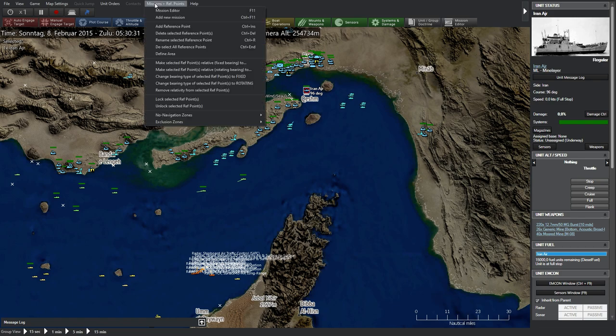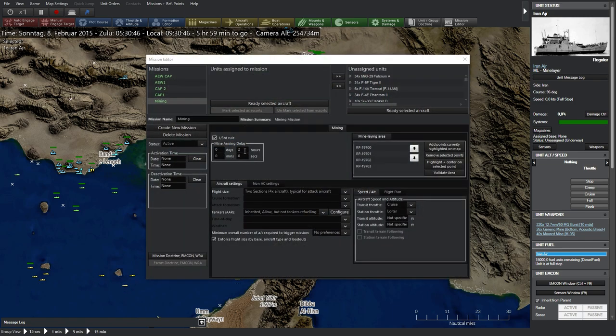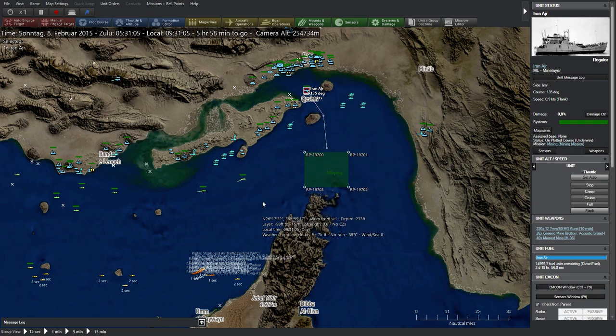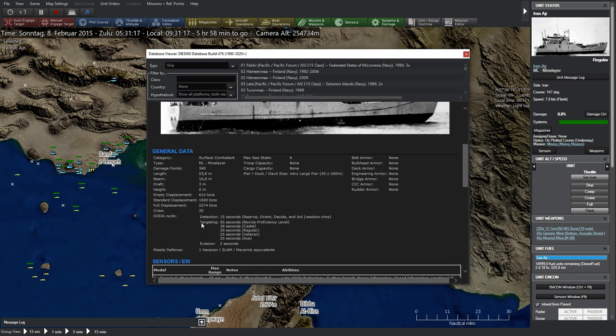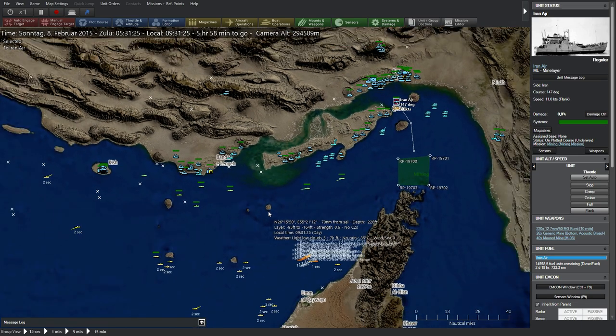We also have a mine layer. Let's try deploying it — I'll define a mining area here, add a new mission set to ocean class mining with a mine arming delay of only 15 minutes, which is extremely short. Send it down there as fast as possible. I'm thinking we'll probably lose this ship, but it's worth trying. The mine layer has a range of 60 miles.